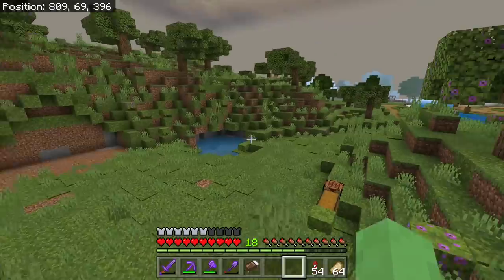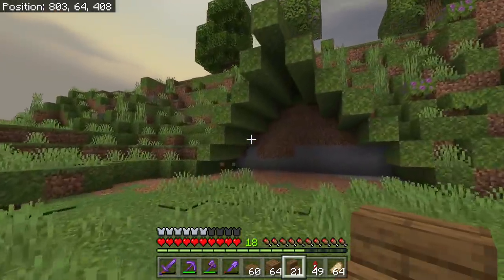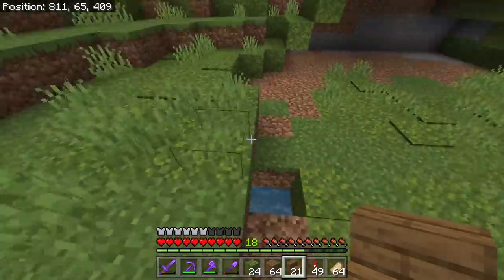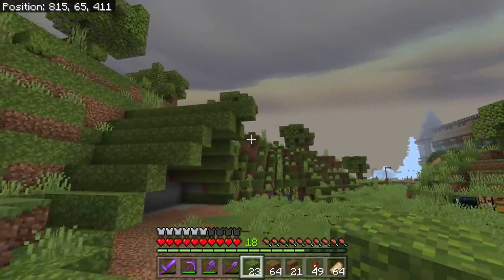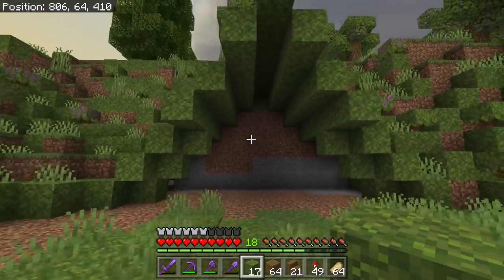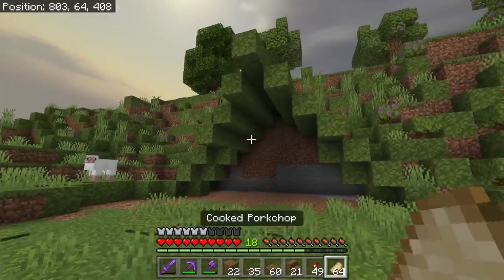That's a skinny horse. I have no idea what I'm doing. I think I want the roof to look something like that — like it sticks out at the top. Actually, I think I want some sandstone for this build.